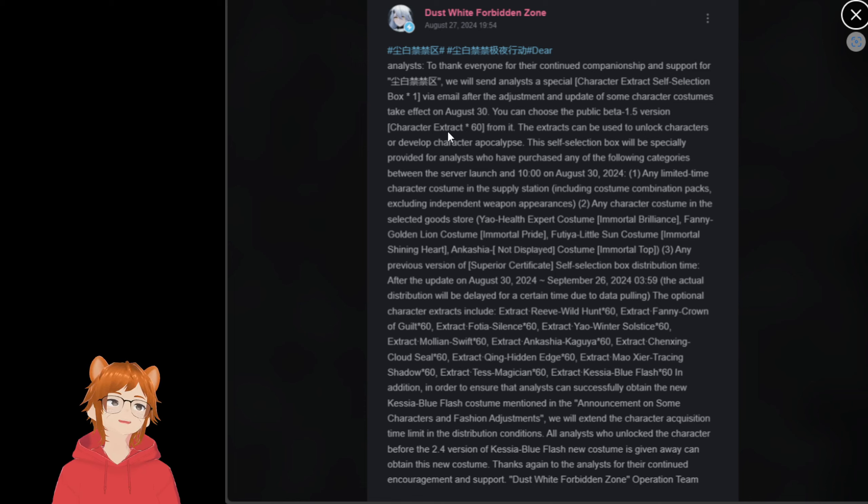Let's just go take a quick read. To thank everyone for the continued companionship and support for Snowbreak Containment Zone, we will send analyst players a special character extract self-selection box via email after the adjustment and update of some character costumes take effect on August 30th. You can choose the public beta 1.5 version character from it. The extracts can be used to unlock characters or develop character apocalypse.